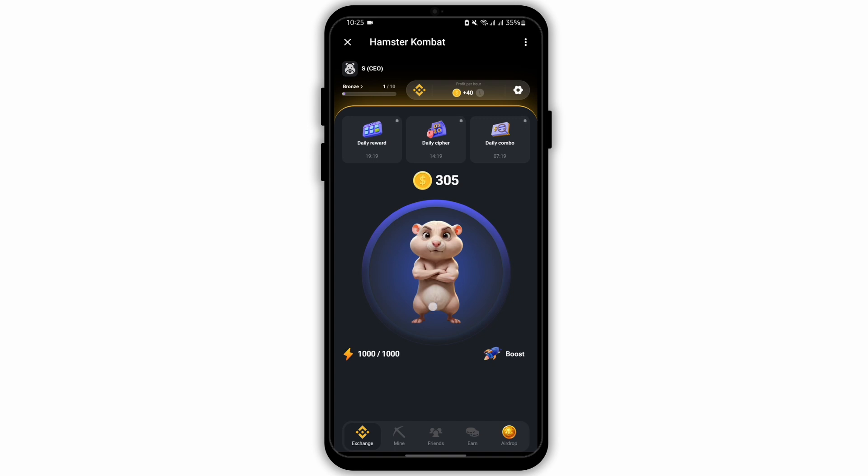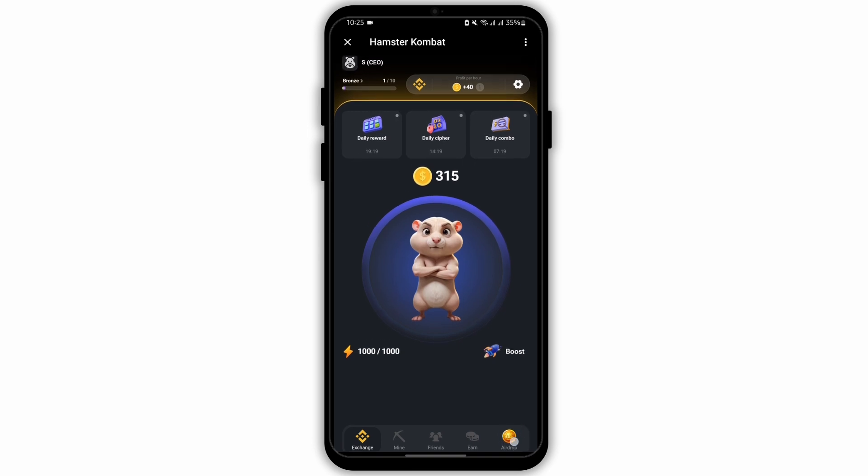Start by launching your Hamster Combat, then you will land onto a page like this. Now here, in order to withdraw money, tap on the airdrop on your right hand side.